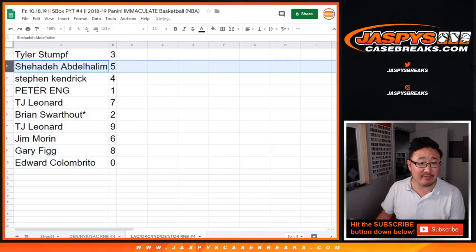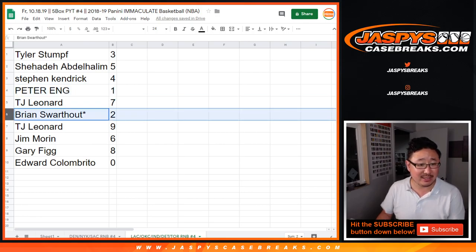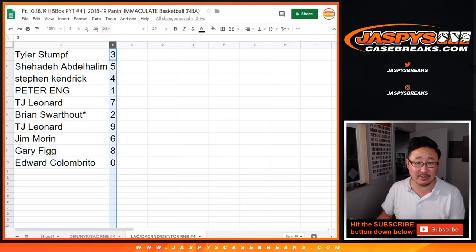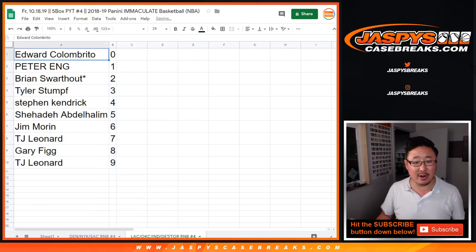All right, so Tyler with three, Shahadi with five, Stephen Kaye with four, Peter with one, TJ Leonard with seven, Brian S. with two, Last Spot Mojo, TJ Leonard with nine, Jim with six, Gary with eight, and Edward with zero. Any and all redemptions for those teams — those particular teams in the bottom tab go to you. Let's order these numerically.